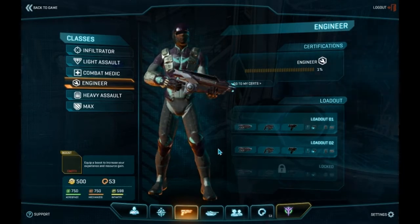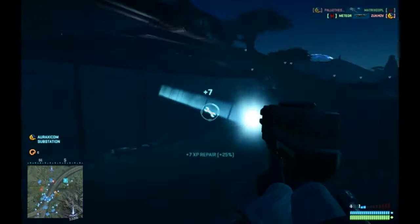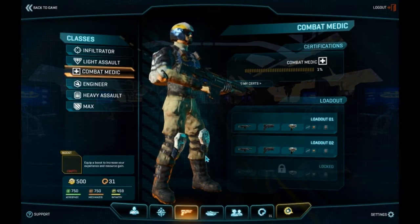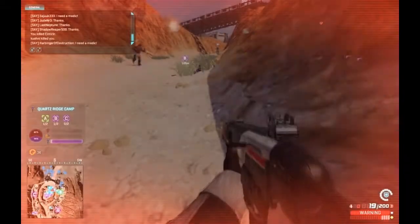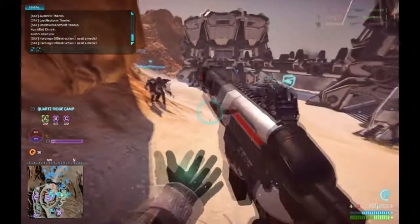The Engineer is an essential class to any fight, equipped with a standard assault rifle and pistol. This class can deploy weapon packs and turrets, but also repair vehicles and generators. The Medic, unlike medics in other games, apart from the standard assault rifle and pistol, can not only heal teammates but actually bring them back from the dead. It also has the ability to heal all those around him, including himself, for a short period of time.